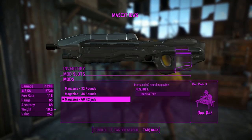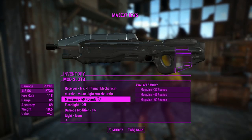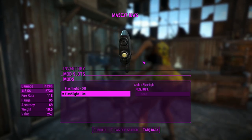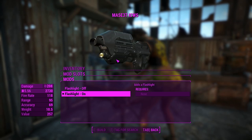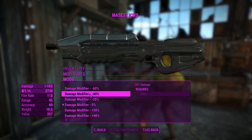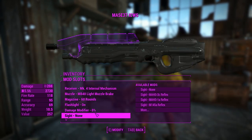We can change the mag up to 60 rounds. You can make the flashlight either on or off — if you want to use that over a Pip-Boy flashlight. And if the damage isn't quite doing it for you, there's a whole damage slider from minus 60% all the way up to plus 100%, in increments of 20%.